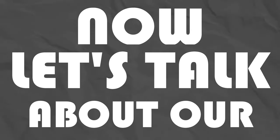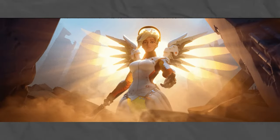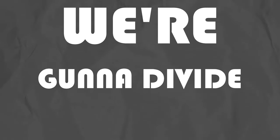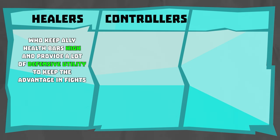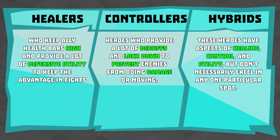Now let's talk about our supports. A support hero is one that assists the team by providing both offensive and defensive buffs, giving strong utility, and overall keeping allies alive and healthy — whether you are giving heals, applying crowd control, or a bit of both. Supports are always very strong and always valuable. We're going to divide our supports into three sub-roles. First, we have Healers, who keep ally health bars high and provide a lot of defensive utility. Next, we have Controllers, who provide a lot of debuffs and lockdown to prevent enemies from doing damage or moving. And finally, we have Hybrids, who are a fine mix of the two — they have aspects of healing, control, and utility, but don't necessarily excel in any one particular spot.